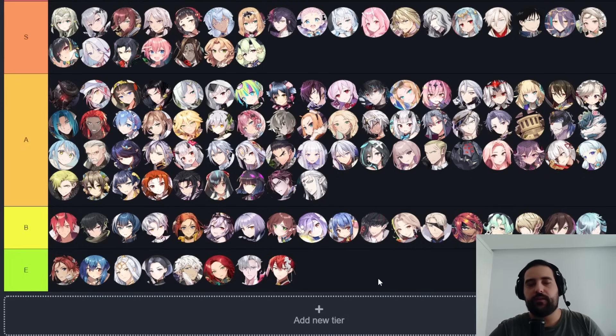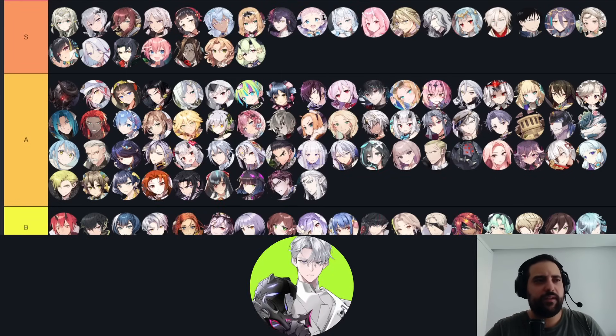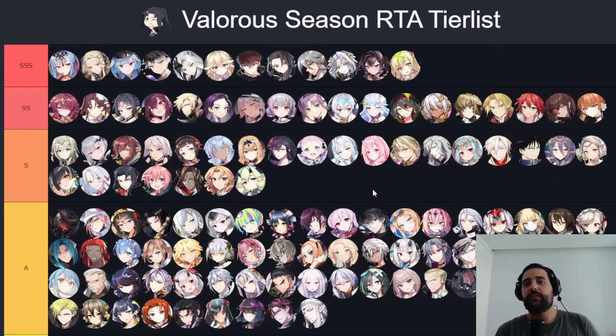B and E tier units just don't work, are too hard to make work, or need buffs. For example, Twisted Eidolon Kayron — even with an upcoming buff I don't think he'll be good; it's too hard to make him work and almost everything counters him. That's the Valorous Season RTA tier list — I hope you guys enjoyed it. Leave your comments, subscribe, and I'll see you in the next video!